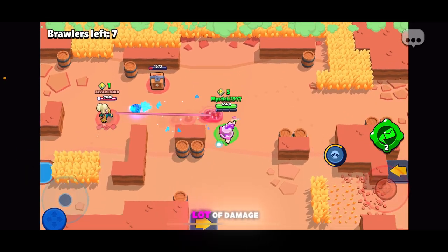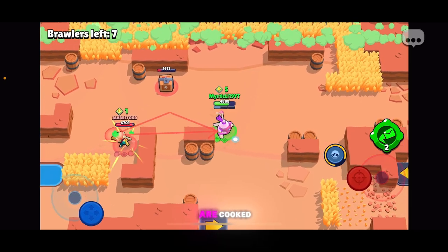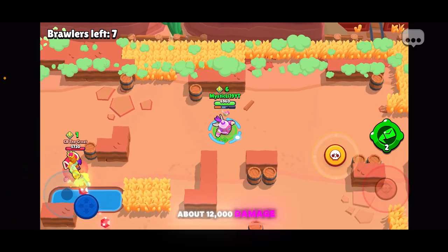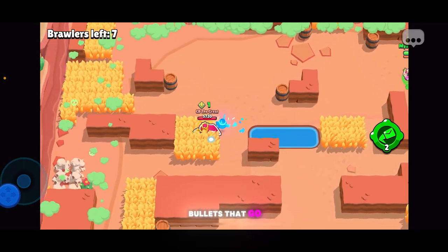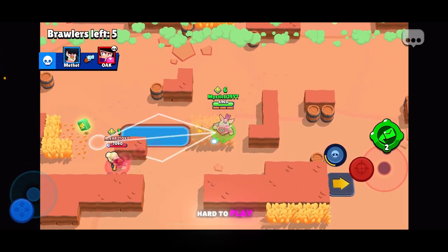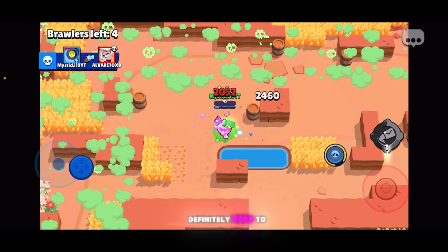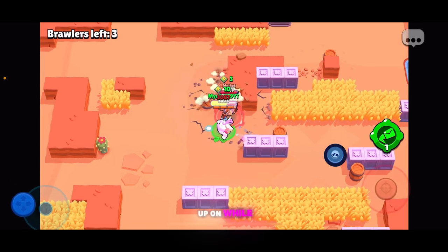Nani does a lot of damage, and you definitely have to have good aim with Nani, or else you are cooked. Nani can do almost 4,000 damage with no power cubes on impact at power 11, which equals about 12,000 damage if you connect all three of your shots and all three of the little bullets that go with it — that is just game-breaking for Nani. Nani's super is also kind of hard to play, because if you're playing the gadget that gives you more damage the farther it goes, you definitely need to watch when you're using it, because you could just get snuck up on while you're using it.